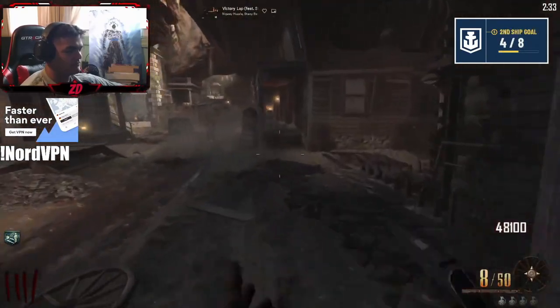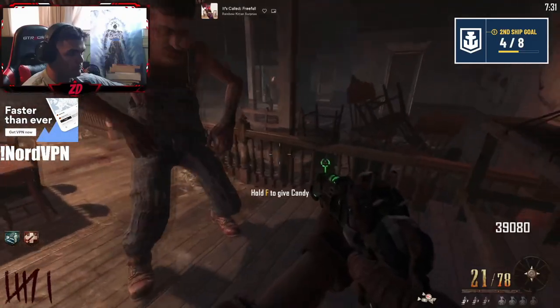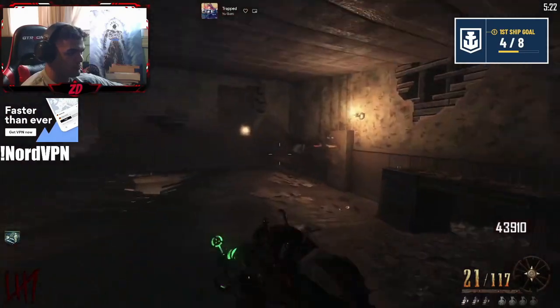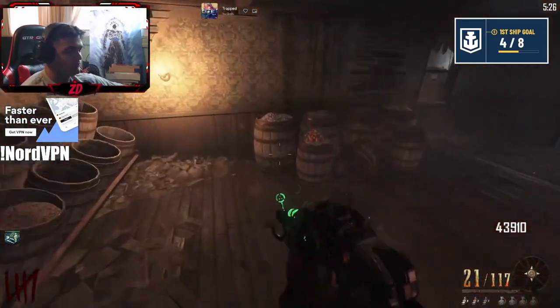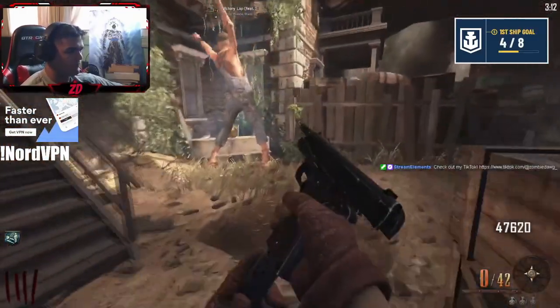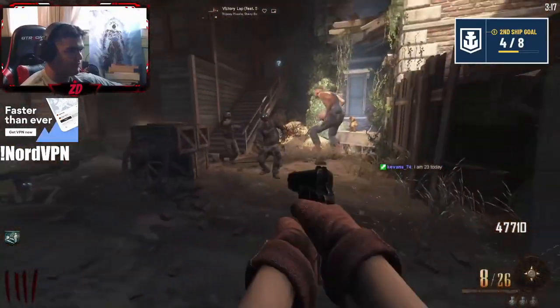There are a lot of things you're going to need to do. Obviously free Leroy, but the main things are: build the subsurface resonator, build the turbine, slam the box and get all your guns out of the box, and of course turn on the power. The four perks we are going to use are Quick Revive, Juggernaut, Double Tap, and Stamina Up.